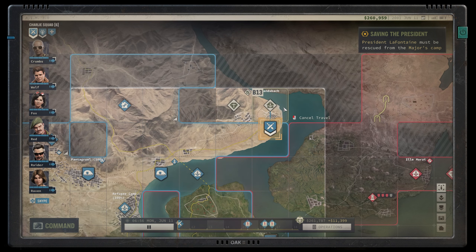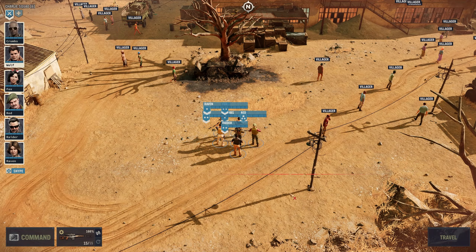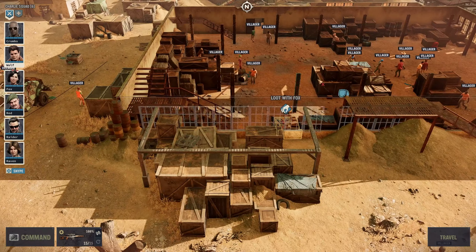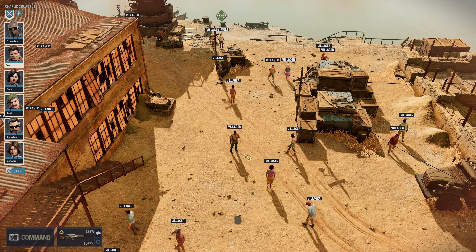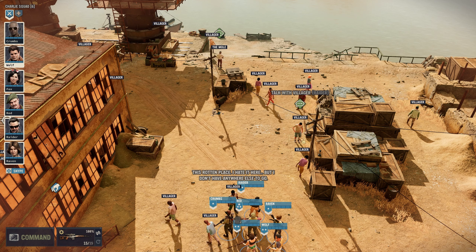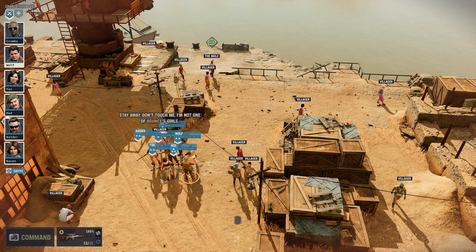Let's move into Landsberg. So what do we have here? We have a village with a lot of villagers. The mole — can do. Can we talk to one of these guys and see what he says? 'This rotten place. I hate it here but I don't have anywhere else to go. Better watch your mouth around here — Siegfried has eyes and ears everywhere.' Siegfried. 'Stay away. Don't touch me. I'm not one of the bouncers, girls.'